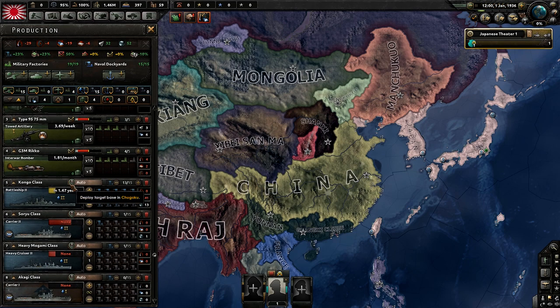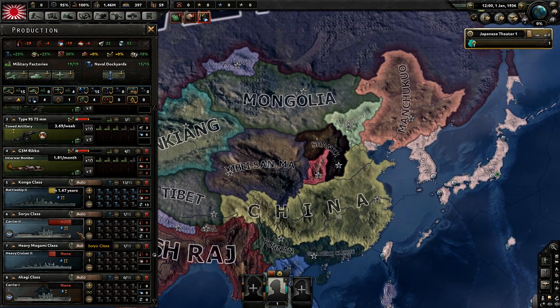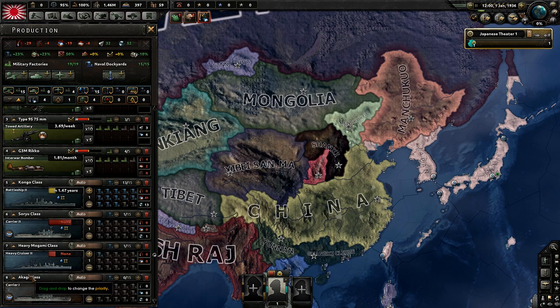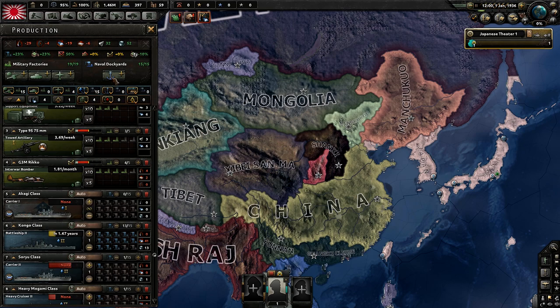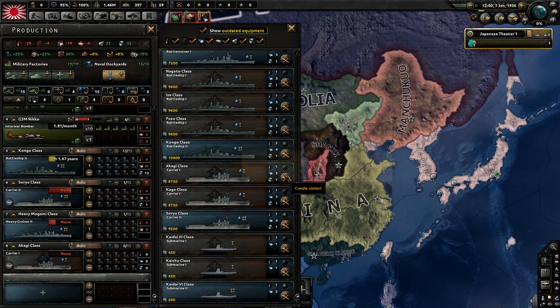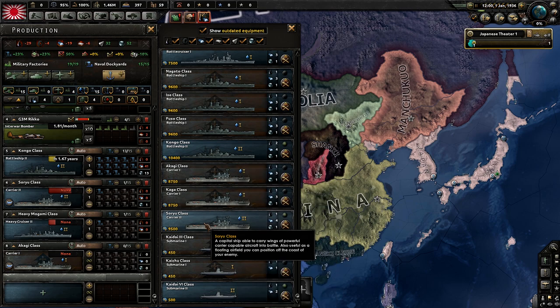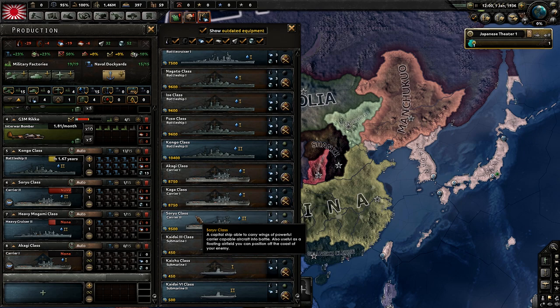For the naval side, completely cancel anything other than battleships, heavy cruisers, and aircraft carriers. Once your battleship is close to done, your Soryu-class carrier is also close, and your Mogami cruiser is partway there. The reason you want to build the Akagi-class aircraft carrier is that if you go to outdated equipment you can see it starts out very heavily upgraded — great reliability, great armor, great engines, and amazing deck space. The Akagi has more deck space (58) than a Soryu (55) and is actually much cheaper and quicker to build.